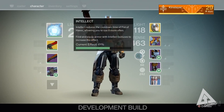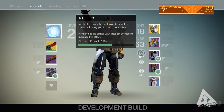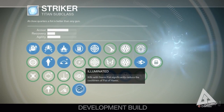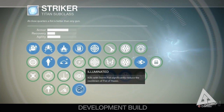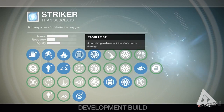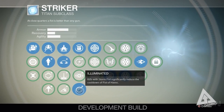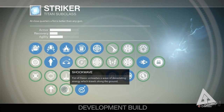Dialing back to the titan, the build you're seeing focuses on both intellect and strength. The idea is that you use strength to reduce the cooldown on your melee attack so you can use Storm Fist more often. The illuminated node in the skill tree means that melee kills reduce the cooldown on your super. Effectively, this is a very aggressive melee-focused build that builds super meter fast so you can use it more often.